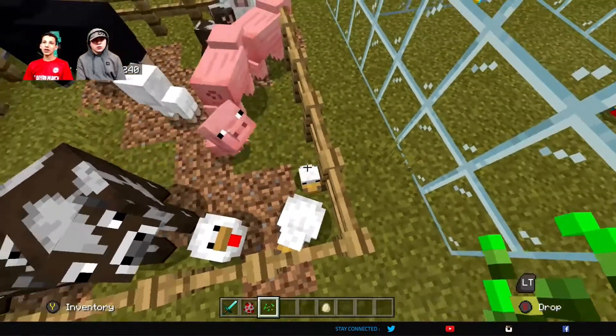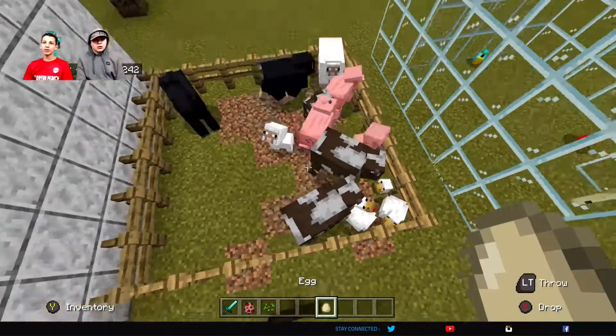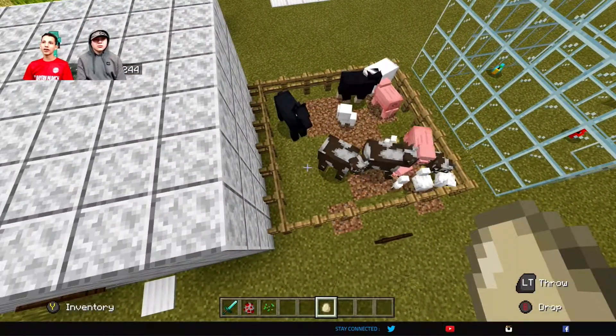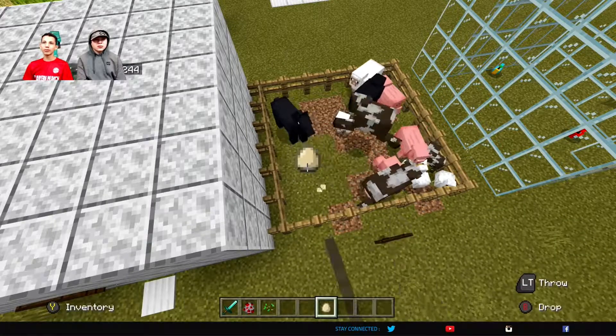Look at that, so cute. There's another way you can also spawn in baby chickens and that's using eggs — throw a bunch in and eventually chickens will be made.